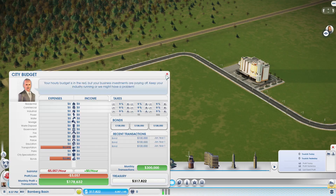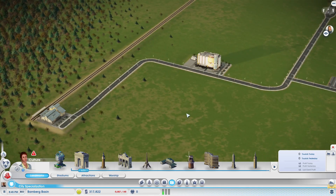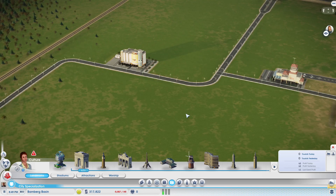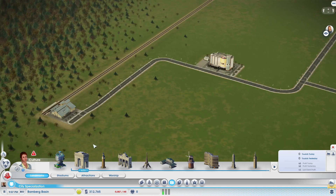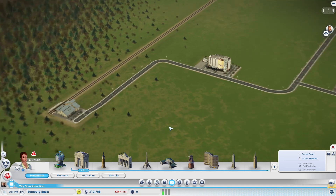Take a look at your population panel to see how many tourists are coming into your city, what their wealth level is, and plan accordingly. You don't want to put down a landmark that looks good but doesn't have the right appeal for the people coming into your city, because landmarks have an hourly cost. The last thing you want is to have a landmark with no visitors while still paying an hourly rate.